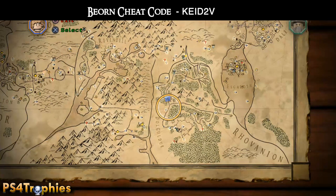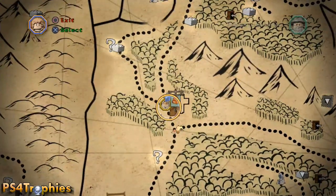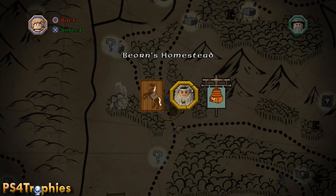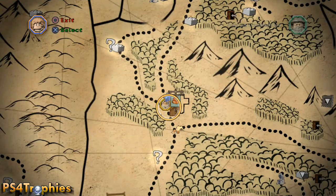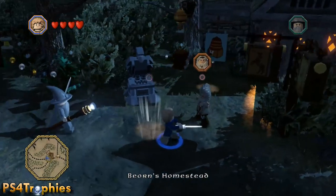First, you need to acquire him. You can enter the cheat code KEID2V, or you can actually go and purchase him for 45,000 studs at his homestead. You can travel there, and once there he's going to be available for you to purchase, assuming you've progressed far enough in the story.